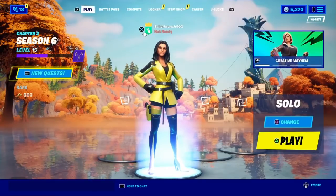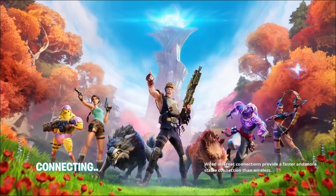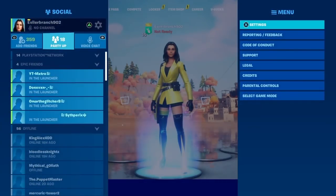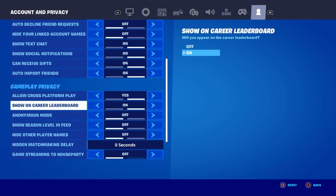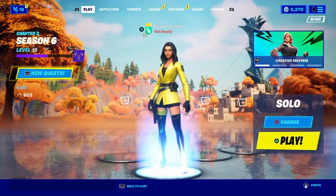Now we're about to get ourselves the Batman Zero Point Skin for free. Click on Select Game Mode and go directly back into Battle Royale. I'd recommend quickly double-checking in Settings that Player Surveys is on, Can Receive Gifts is on, Allow Cross-Platform Play is on if you see it, and Hidden Matchmaking Delay is at zero seconds. Then just back out.